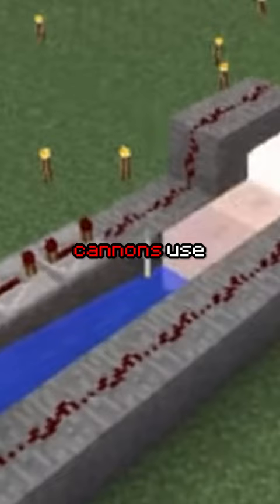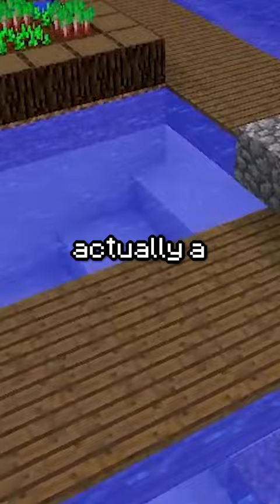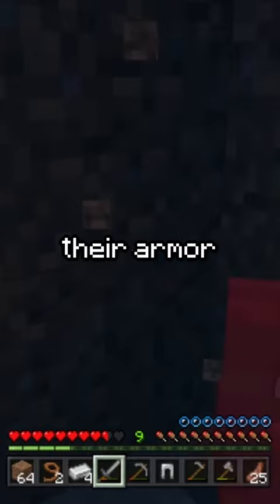While most players just pray for zombies to drop the armor they're wearing, there's actually a better way. Placing water over a zombie and turning them into a drowned on Bedrock Edition will drop all of their armor fully repaired.